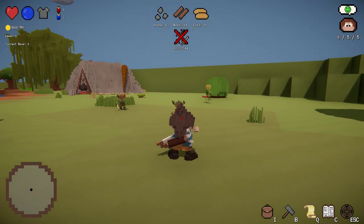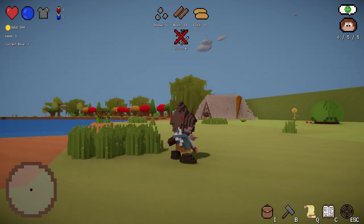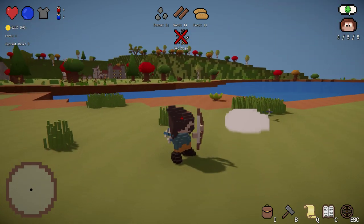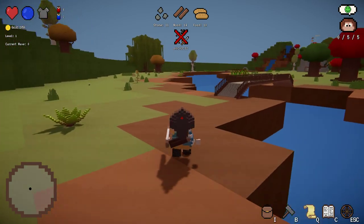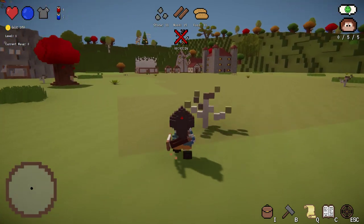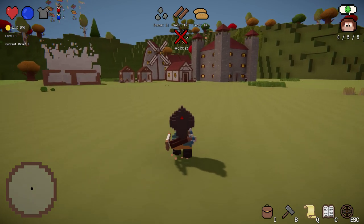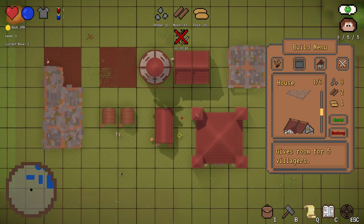At the beginning there are just some goblins and spiders and stuff. The goblins are pretty weak - they don't deal much damage, but they hit a few times, so if you are not able to dodge it they will pretty much kill you. There are a lot more enemies in the game but I won't show them right now.